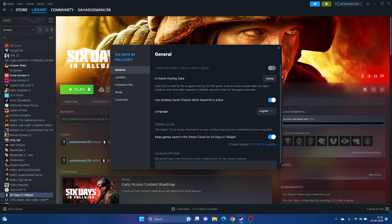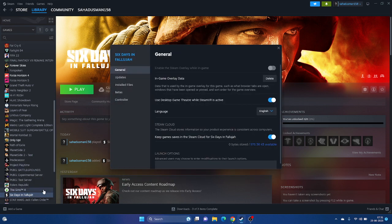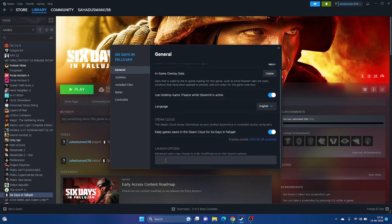If that doesn't work, try adding launch options. Right-click the game in Steam and go to Properties. In the Launch Options field, type '-dx11' and launch the game. If dx11 is not working, change it to '-dx12' and launch again. Both dx11 and dx12 commands are worth trying.